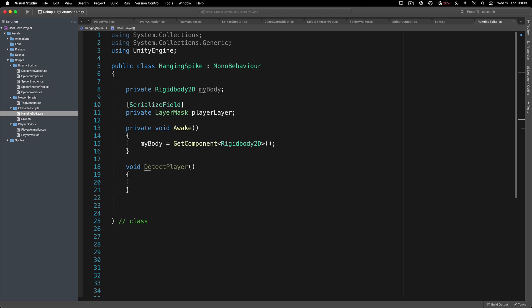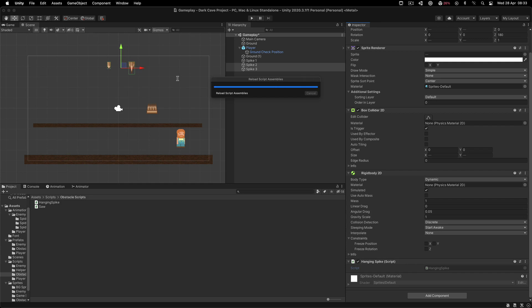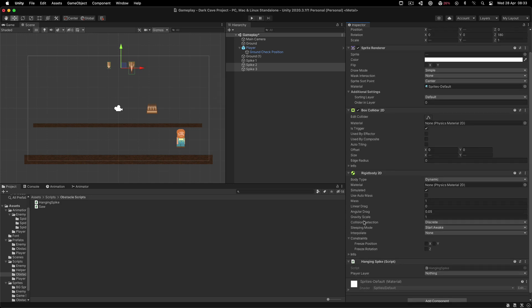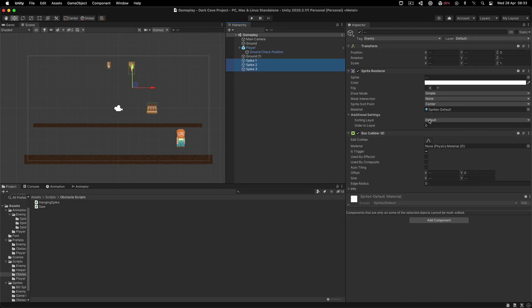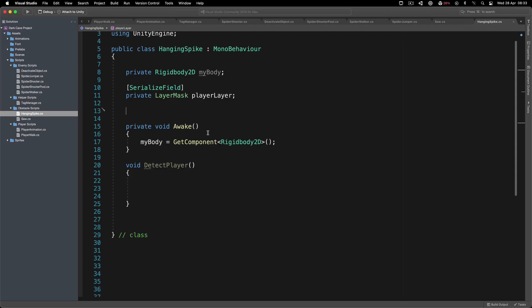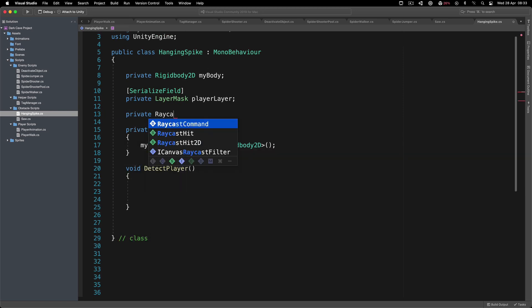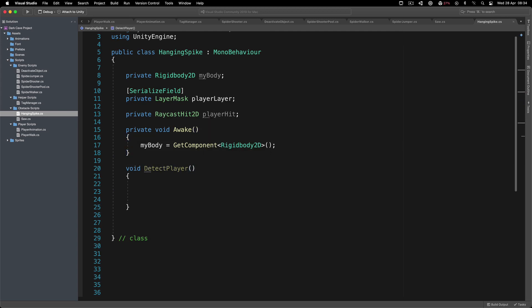I'll create a void method called DetectPlayer. What we can do here is raycast and try to hit the player, and if that happens we simply fall down. Before that, to prevent falling, we need to set the gravity scale to zero on both rigid bodies. If gravity scale is zero and I hit play, nothing happens - they stand still. If I select spike one and set gravity scale to one, look at that - it fell down. We also need a private RaycastHit2D called playerHit.